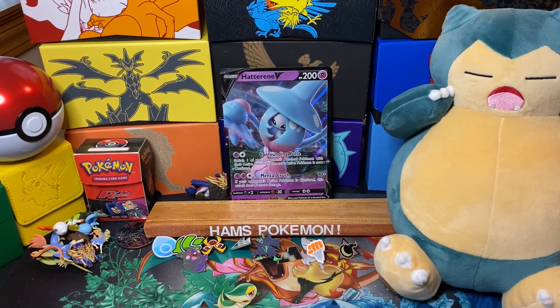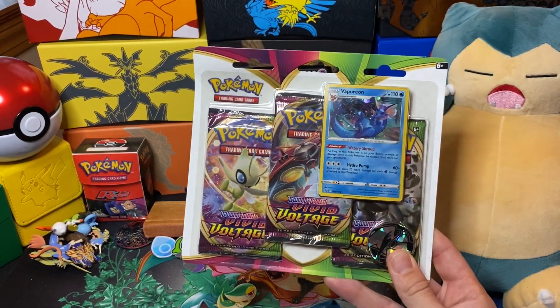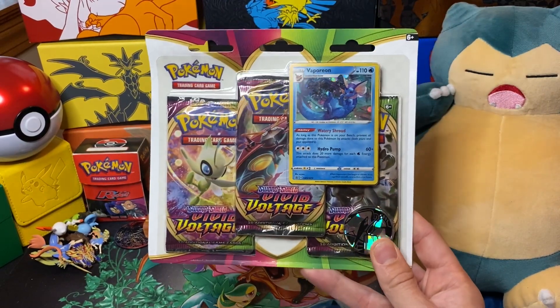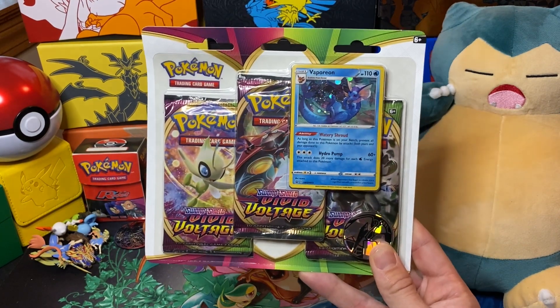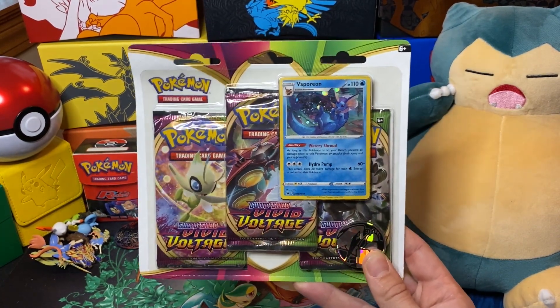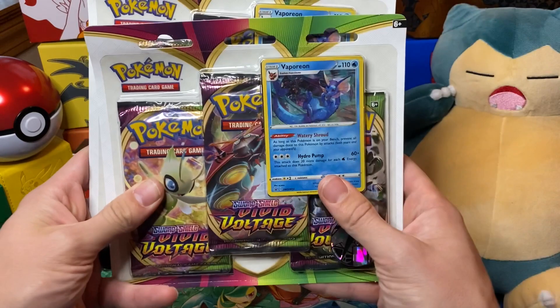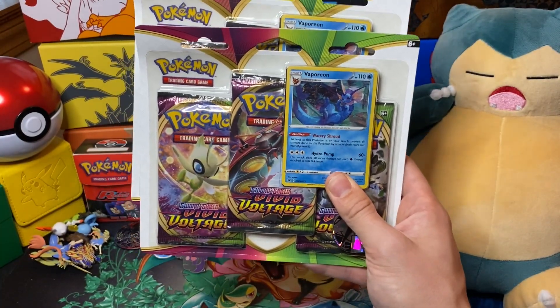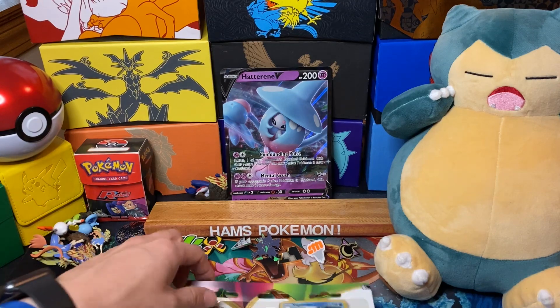Hello and welcome to Amrspokeable. Today I have a couple of three-pack blisters from Vivid Voltage, the brand new set just released today as of videoing, the 13th of November. There are actually two different types: one is Vaporeon and one is Sobble. I could not find the Sobble anywhere — I went to two different Walmarts looking for these. I bought four and they were all Vaporeons; there was not one single Sobble.